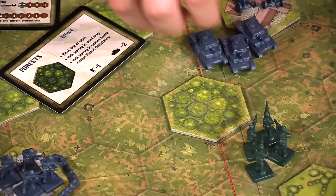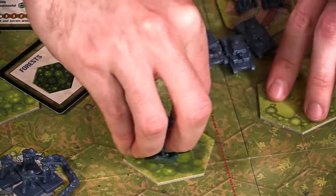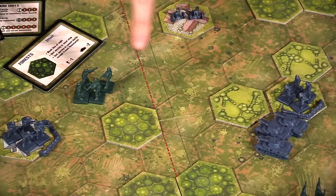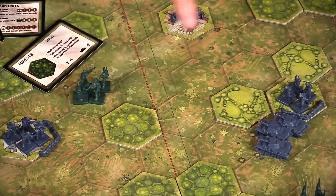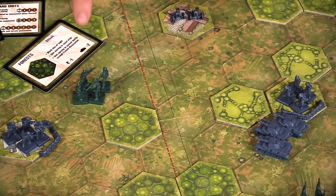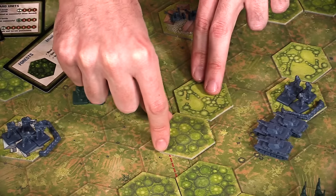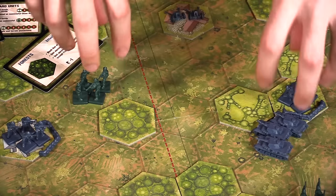This is one of Memoir's fussier rules. If we're trying to trace line of sight from these tanks all the way to those units over here, they would not have line of sight because the line touches this hex and then this other hex — squeeze them together and they can't actually see through. But that edge case is almost certainly not going to happen in your game. Let's move on.